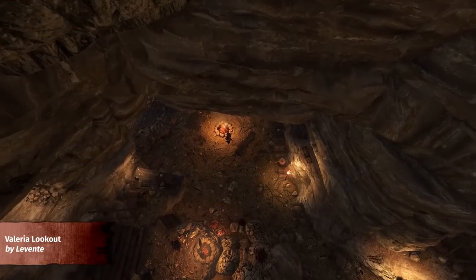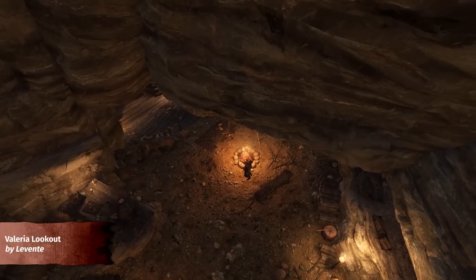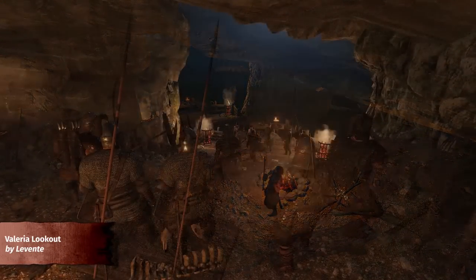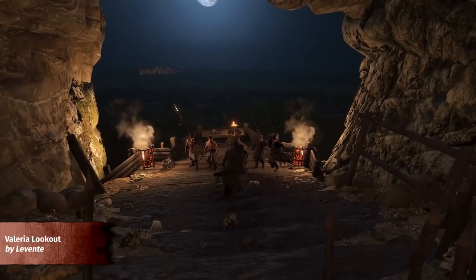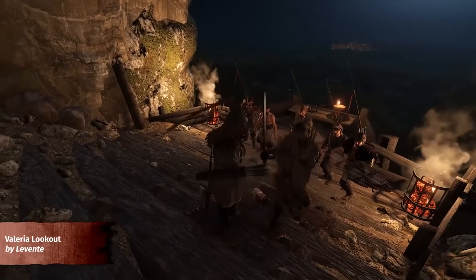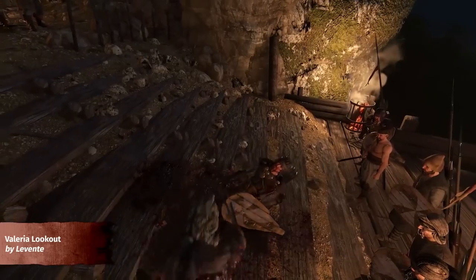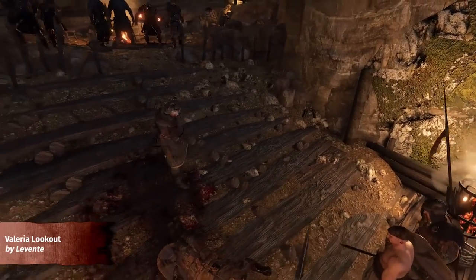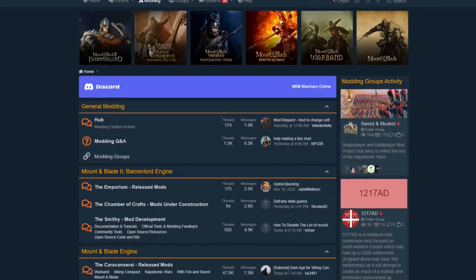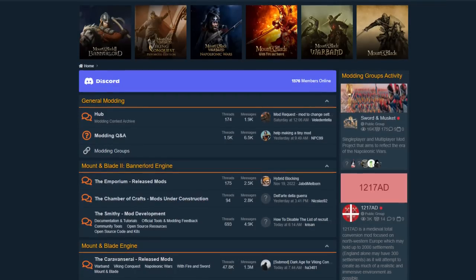Did we mention the cave system? After fighting your way through the narrow paths, you find yourself in an open cave full of mountain bandits that can't wait to throw you over the ledge. This is where the final boss fight takes place, which happens to have one of the best views of the lands in the background — an awesome location to wrap up the hideout. You can check out all of the winners as well as other entries on our forums, where you can also download the scenes and enjoy them during your next playthrough.